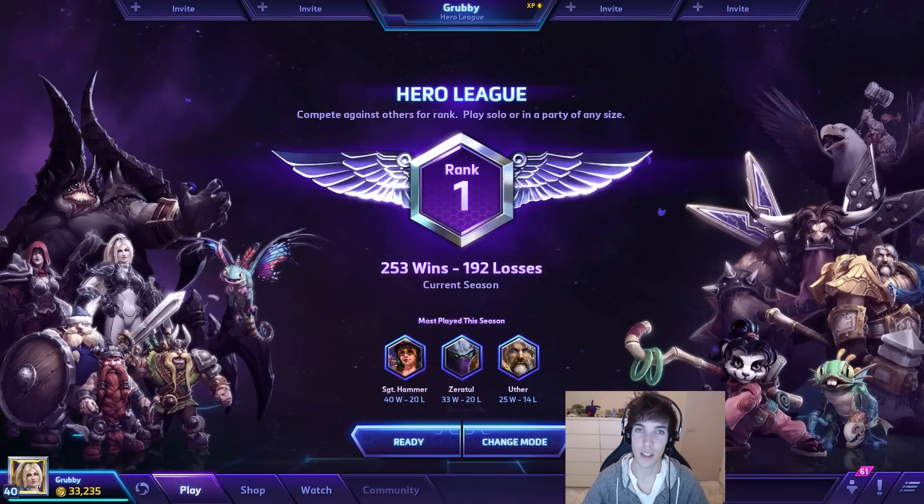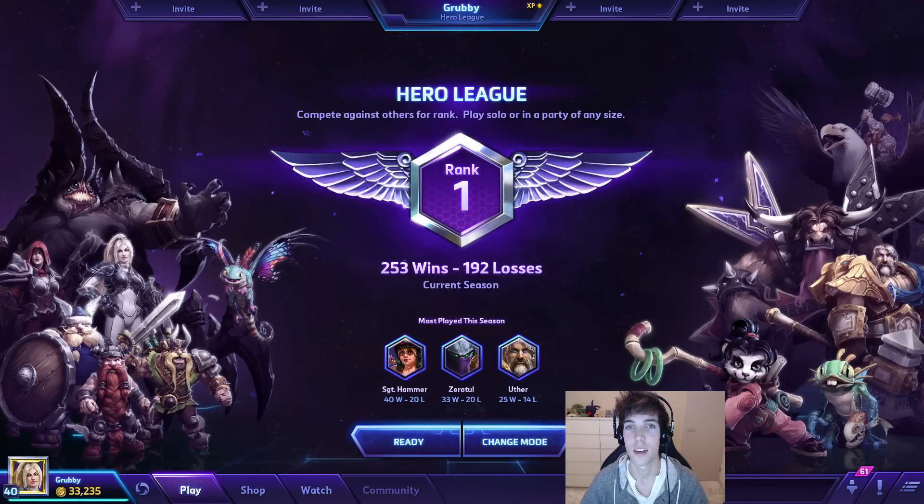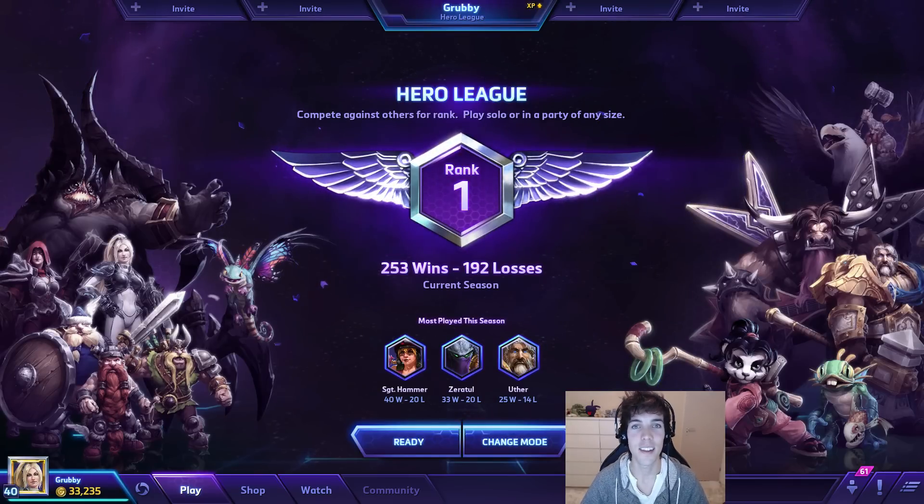Zeratul has what I believe is the best heroic ability in the game: Void Prison. Its applications are truly unlimited. You can use it to section off enemy heroes you don't want in the fight, use it as a panic button to trap all opponents, or trap the entire enemy team if they're clustered so your allies can execute a wombo combo — for instance, void prison the opponents, Uther runs in, ETC starts dancing, Valla throws Rain of Vengeance, or Gazlowe throws his Grav-O-Bomb. There's a lot of potential in void prison.